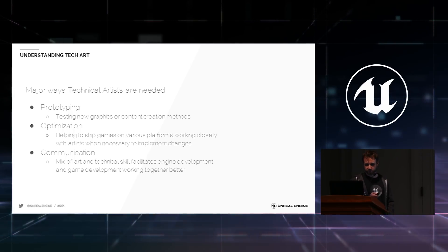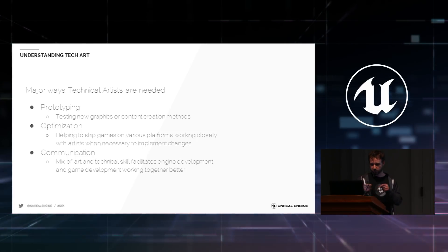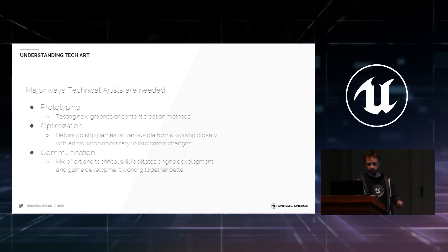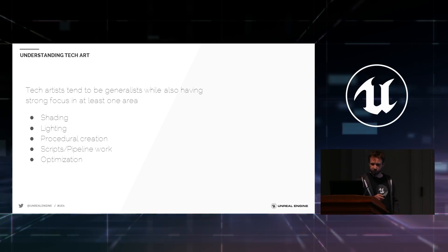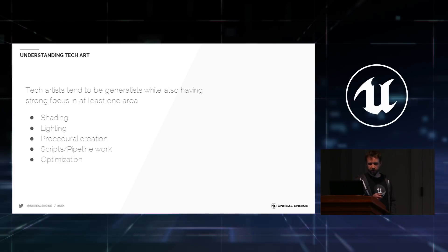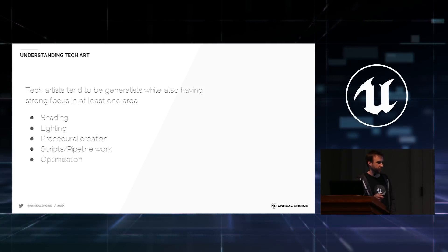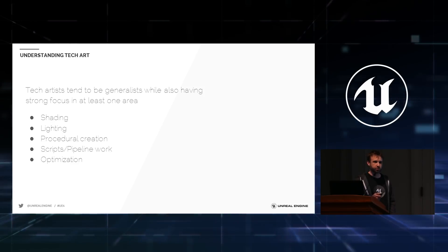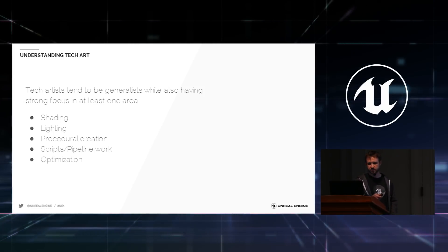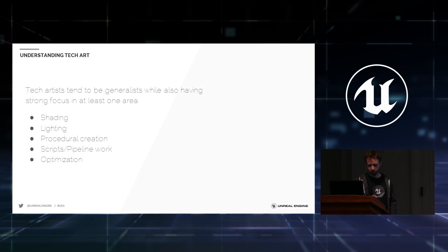The other big one is communication. As you saw from that slide with the chasm between art and code, having someone who can straddle that barrier and act as a liaison helps facilitate communication. Tech artists should be generalists with a good understanding of the engine and the game, but they can also have a strong focus in at least one area — shading, lighting, procedural work, scripting, Python or MaxScript — things that become multipliers helping your whole team. Showing a specific script you made on your resume is exactly the kind of thing that sets someone apart.